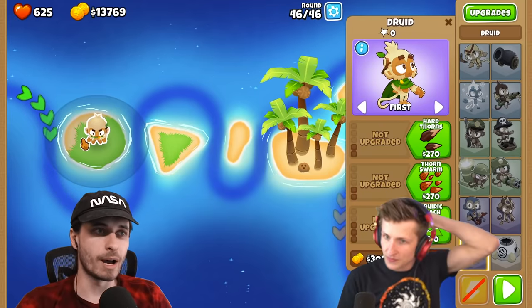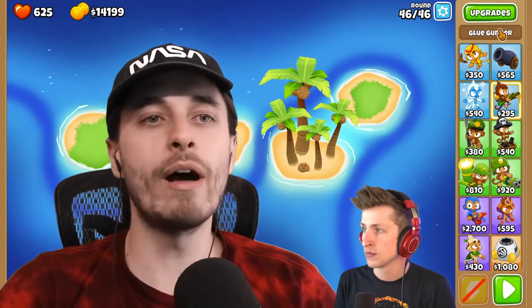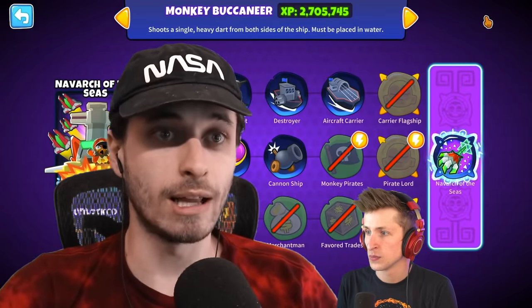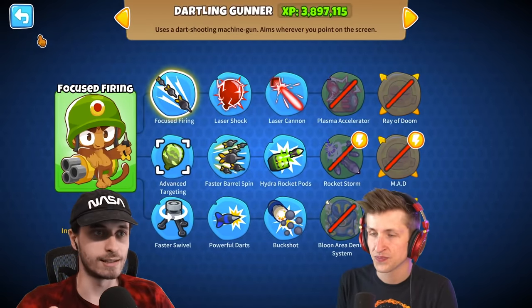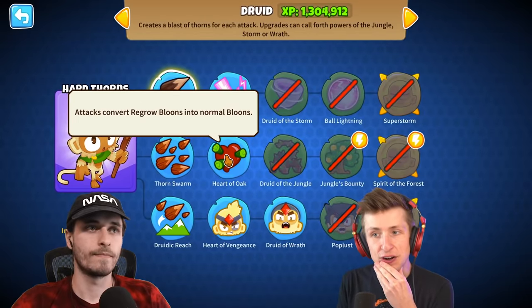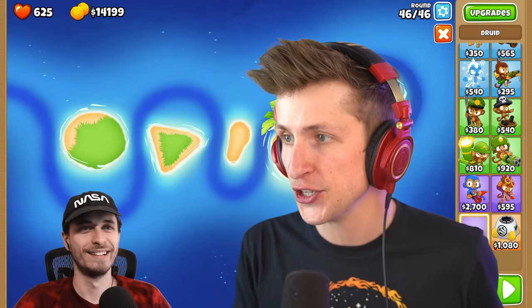You only need to pop one of them, right? You know what you should do? Whatever tower you place down, you should just set it to be shooting last, so that it only focuses on the last ceramic. Just let the rest go by — focus on last. There is Heart of Oak, though, which attacks... I just have an idea. I think I know what to do.